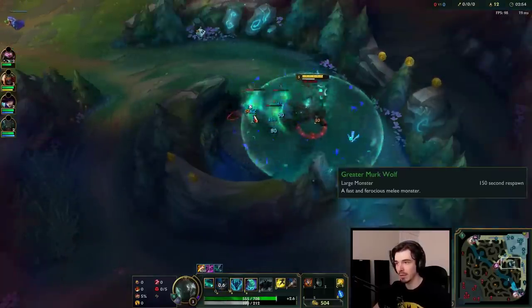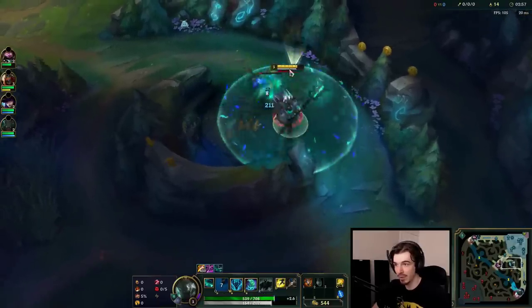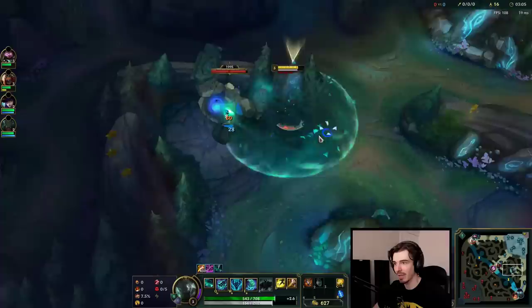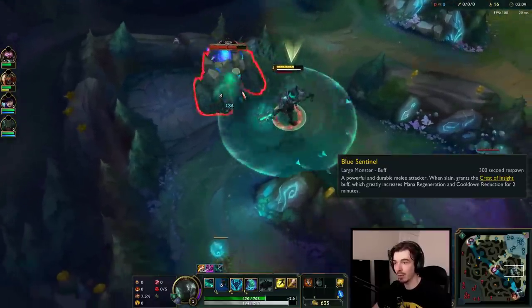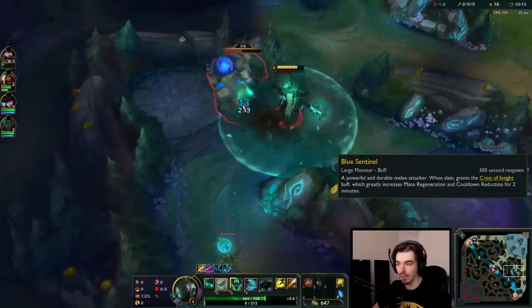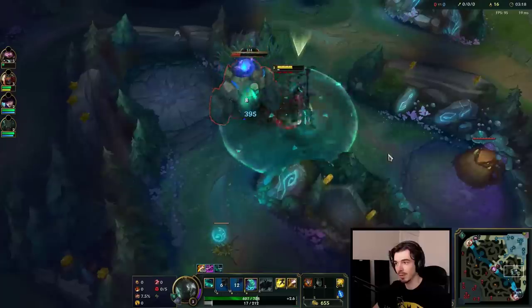This storm does loads of AoE damage, which is great because it charges up my shield — that bar underneath. When it reaches full, I pop the shield, which gives me a shield, so I take less damage. If I have a full shield and the camp dies, I can pop the shield again and I heal up. I'm not going to pop it while I'm still fighting the camp, because I get more use out of the shield than the heal if I'm still in combat.